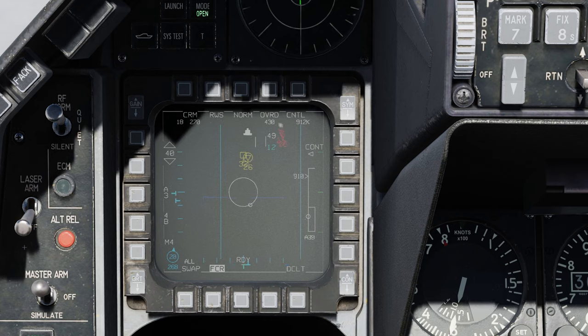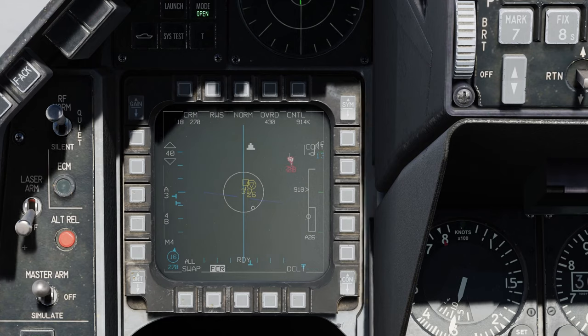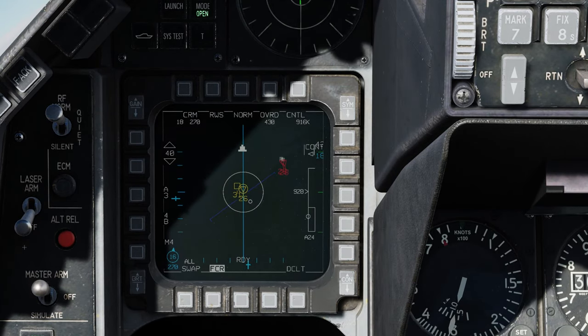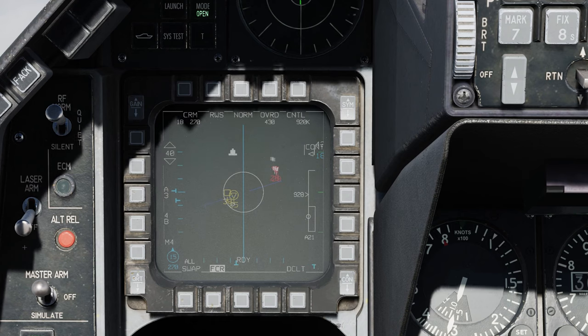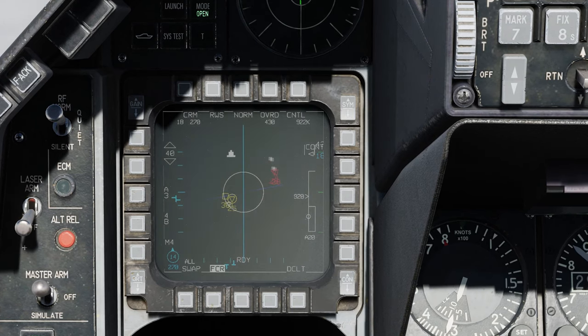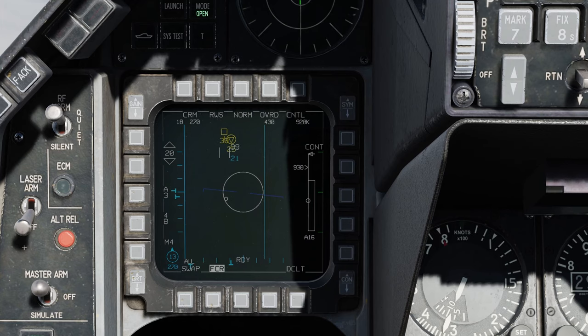I'm going to see myself using this a lot in the future with the dual target track, and we're going to do a little demonstration. We're going to move the scan volume to the left so that the two right contacts on the FCR are going to drop from the radar scan — they're still there on the data link, but they're not radar contacts anymore. Now if we move it to the right and do a shallow turn to move the bugged dual target track targets out of the scan volume, you'll see that the T-bar actually dwells outside of the scan volume to maintain the updates it needs to track those targets. You can see the T-bar dwells outside of the scan volume to maintain updates on these targets.